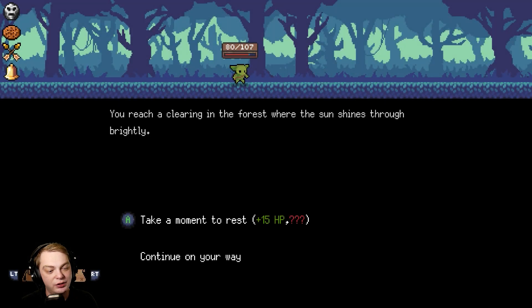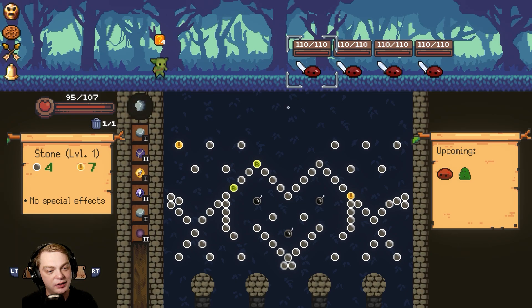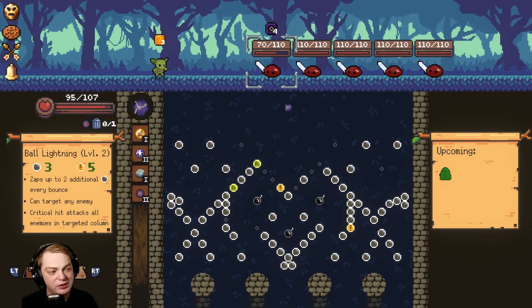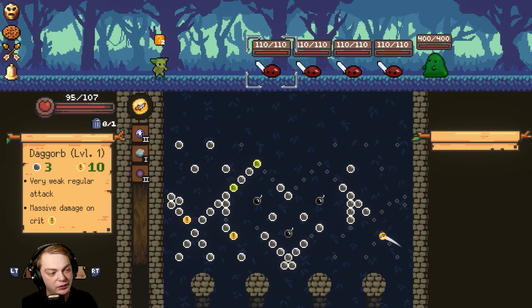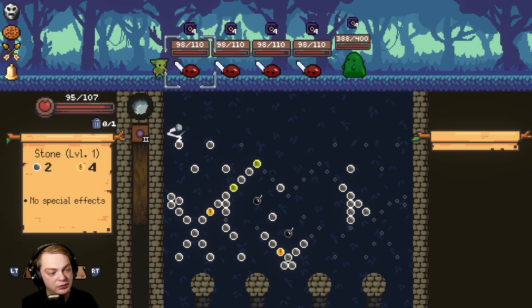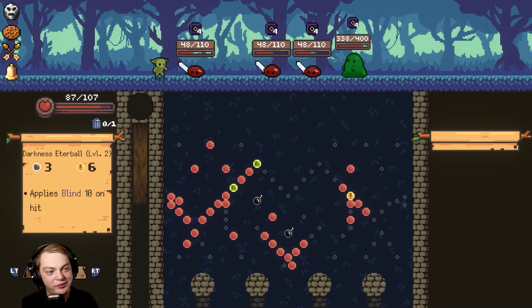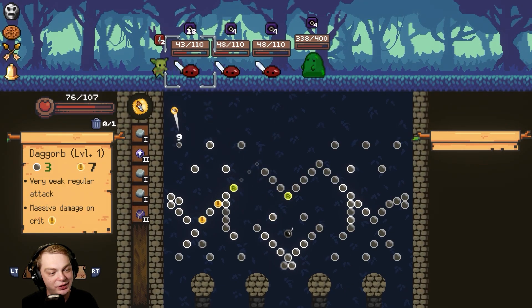I shouldn't take any more roots — take a moment to rest. Fight an elite now. I need to try to get to the bombs if I can. I killed that one — dang it. All right, I hit that bomb so I can get it now.